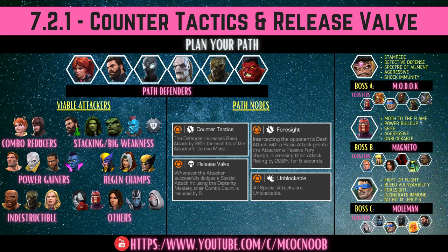There are different champions you can use — I've listed them on the left side of the screen. You can use combo reducers that manipulate the combo meter, power gainers, or play with a no-parry style. Regen champions let you block and then heal up after a heavy attack. Indestructible champions will save you and cause you to lose your combo meter. Weakness champions reduce damage when you apply a weakness, which can counteract Counter Tactics.